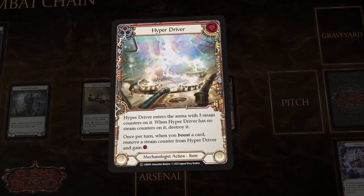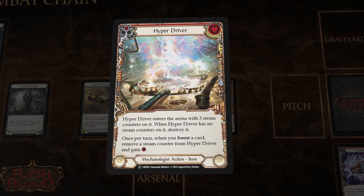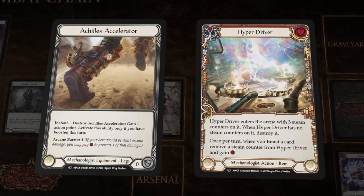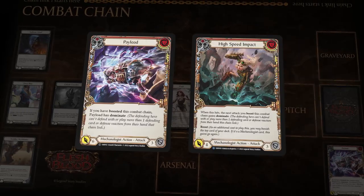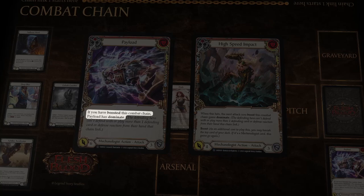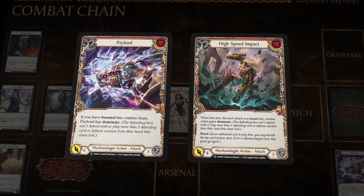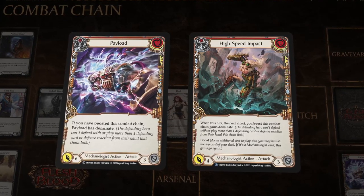Gadgets like Hyper Driver help keep the pace when boosting, allowing you to gain a resource to help pay for attacks. You can also use Achilles Accelerator for that extra action point when you want to deliver those final blows. Dash also has cards that conditionally gain Dominate if you've boosted, meaning your opponent can only defend with one card from their hand, allowing you to deliver those game-ending payloads.